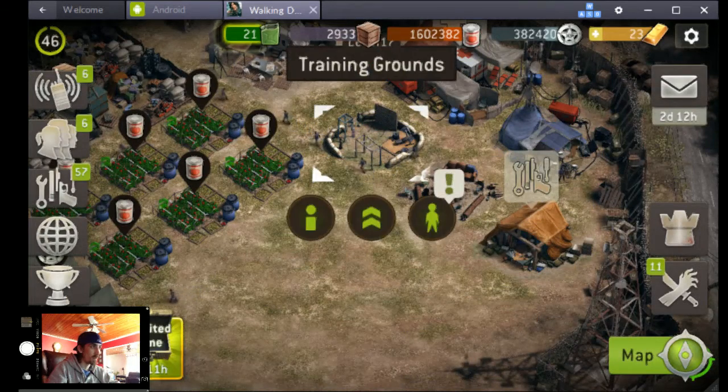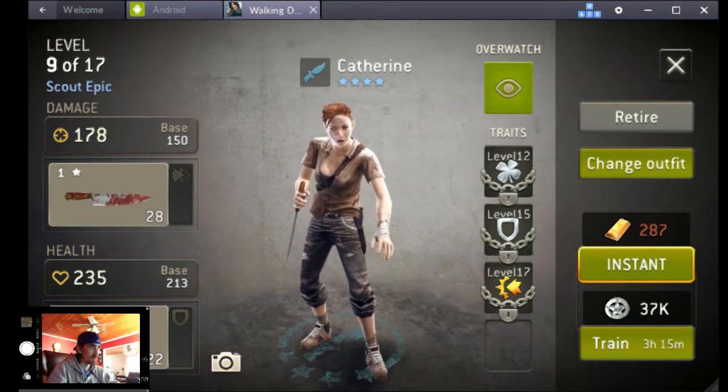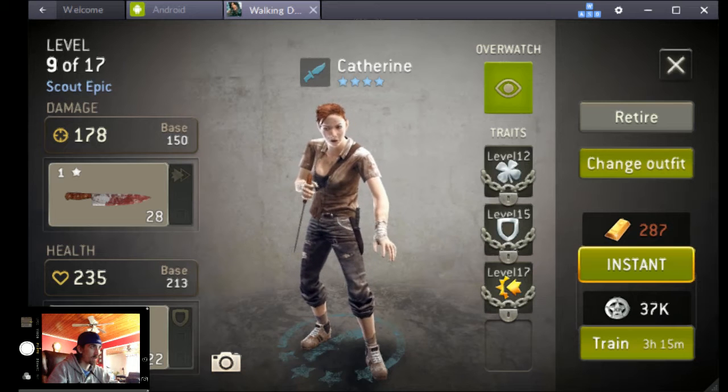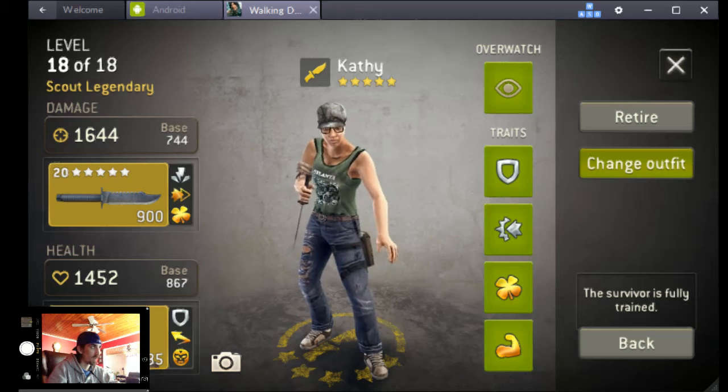One really important thing to note about the bundle is that the level knife you get depends on the highest level scout you have. So if your highest level scout is level 17, then you'll get a level 17 knife. If your highest level scout is level 18, then you will get a level 18 knife.